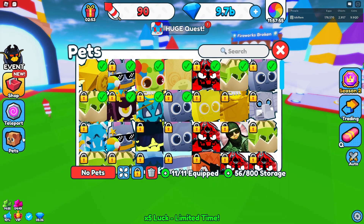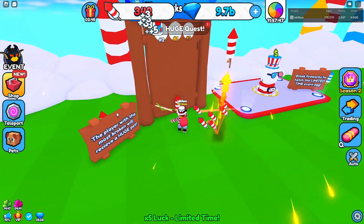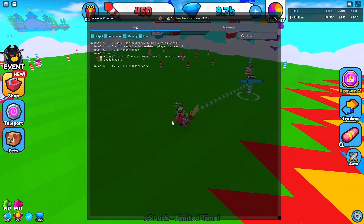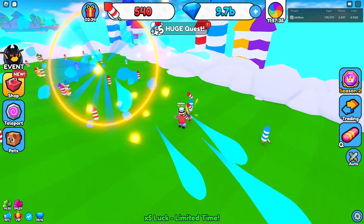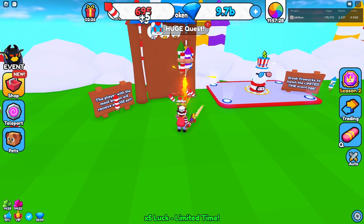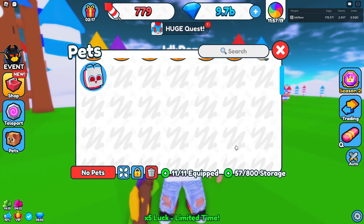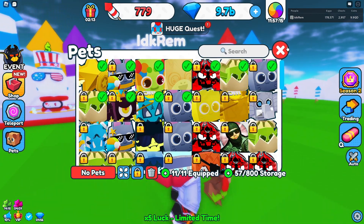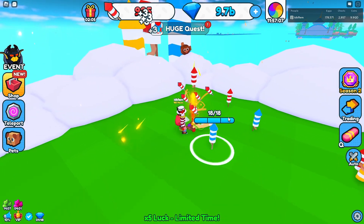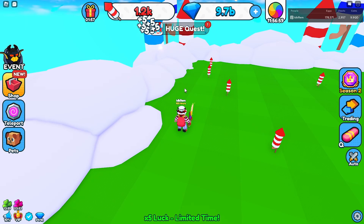Do any of our pets actually have the firework multiplier? I guess not. Let's just break these fireworks, because right now we might actually get on the fireworks broken leaderboard since no one is on it yet. The egg literally costs one firework, so I'm just gonna hatch one egg — we got the patriot dog. It doesn't have a firework multiplier, so you just have to break fireworks and get a random amount, meaning you have to really grind up a lot. But honestly, you do earn them at a decent speed, so I don't think it'll be that much of a problem.